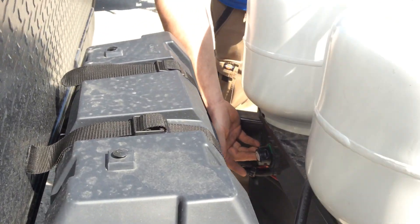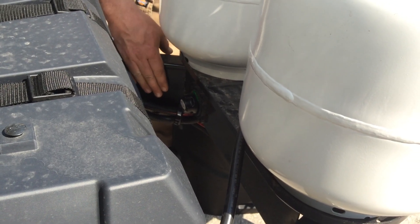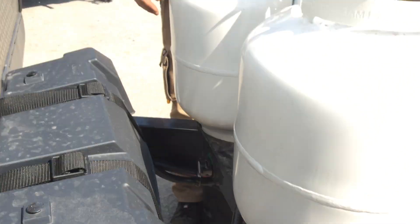In behind the propane tanks are your batteries. You do have a battery disconnect switch down here at the bottom. There is an arrow here — right now it's pointing towards the frame which means it's off. Pointing up towards the propane tank is the on position.